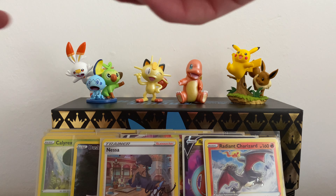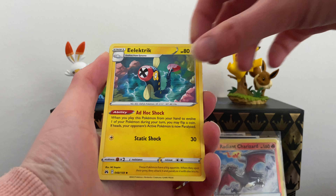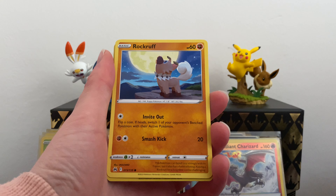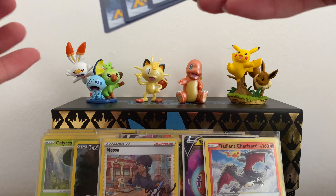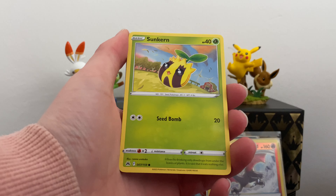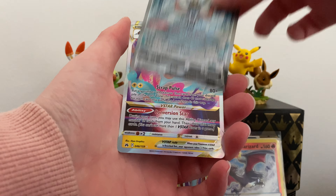They do the exact same thing as they would in their previous prints. Got Luxio, Rescue Carrier, Electric energy, Shinx, Corphish, Pawniard, Seel, Rockruff, Potion, and Scizor. Ultra Ball, Electric energy, Lost Vacuum, Sunkern, Bidoof, Koffing, Salandit, Purrloin, Zacian gallery and a Rotom V Star.